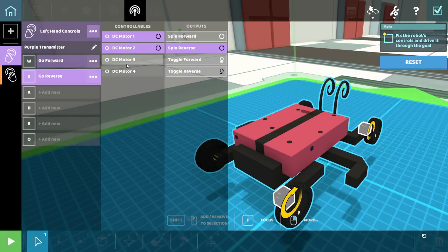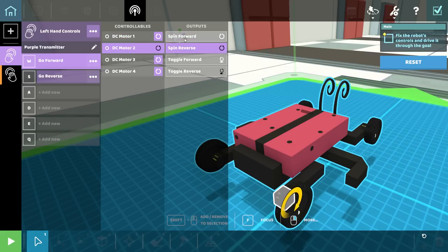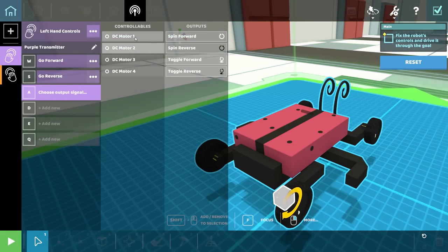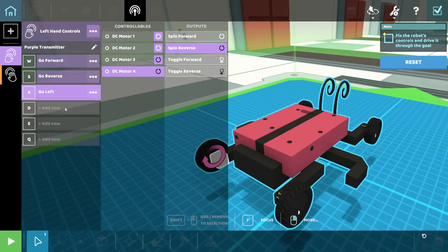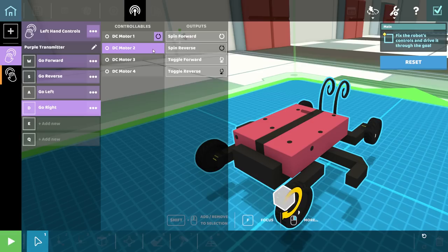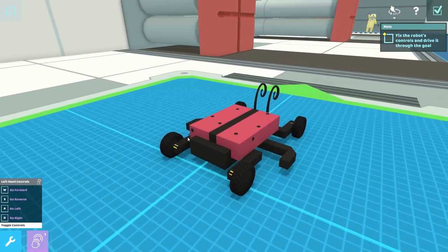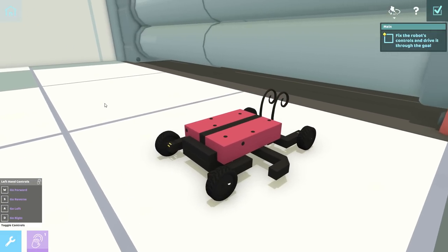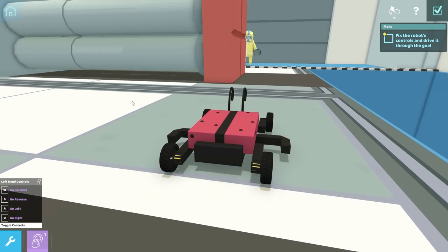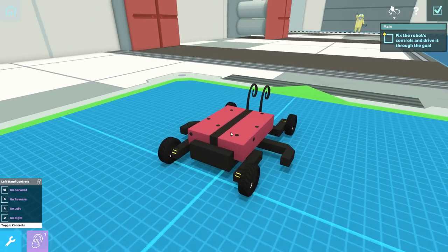I just need to adjust everything. Go forward — need those to spin forward, and I also need these two to spin reverse. Go reverse — I need you two to spin reverse, and you two to spin forward. Wait, that doesn't make sense. Yeah, that would make you spin forward. There we go — perfect. For the A key, DC motor one spins forward, these spin forward, these spin reverse. It's pretty simple stuff — obviously it's teaching us tank steering. I am the best robot repair man in all of the universe.